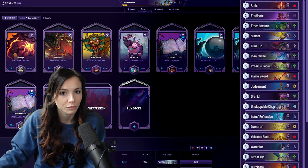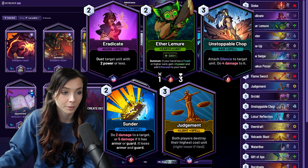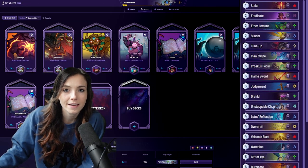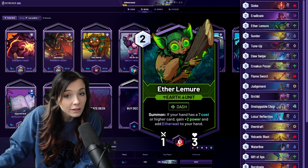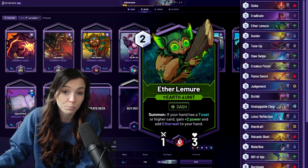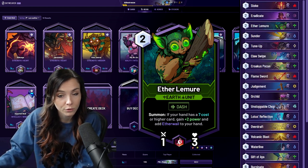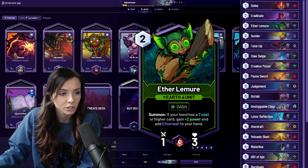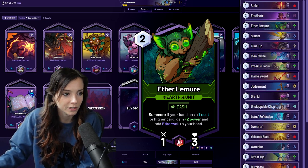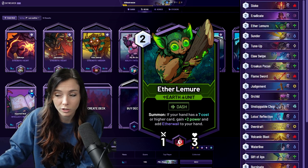Now let's get into the single target removals. Your single target removals are Eradicate, Sunder, Aetherlemur, Judgment, Unstoppable Chop, and Crocus Pocus. Your best early game single target removal is Eradicate, Aetherlemur, and Sunder. Aetherlemur is a particularly powerful card in this deck because it can be used as both removal and card generation. You do need a card in hand that costs seven or more to activate its effects here, but most of the time that isn't too difficult because your deck plays a decent amount of expensive cards. And if you do use him for early removal for a minion on board, sometimes he even sticks around, which is pretty clutch as well.